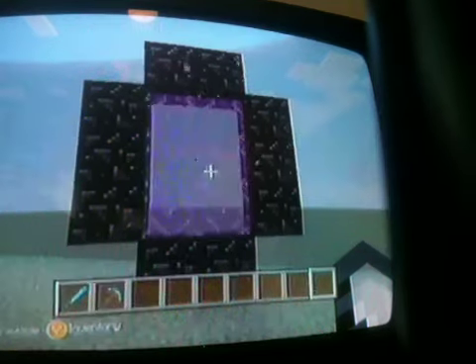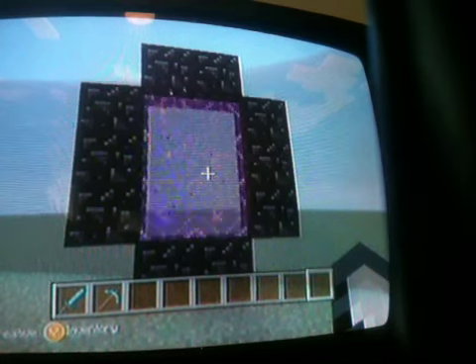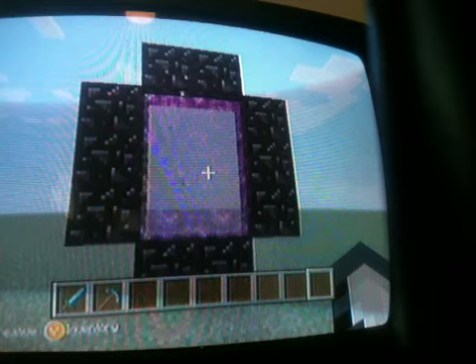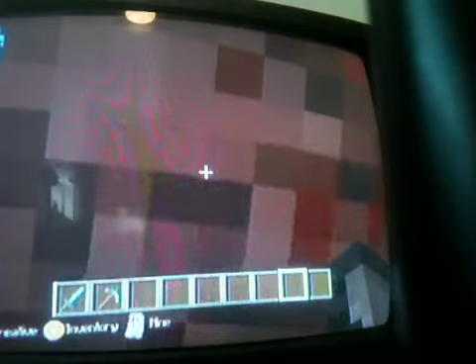Hello YouTubers and welcome to today's Minecraft Xbox 360 Edition. Today I will be showing you something cool on Minecraft. First of all, you need to make a creative world — yes it is flat. All you have to do is fly up to the top of the Nether and dig out some kind of home type area.